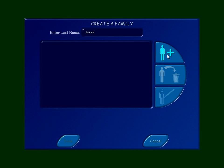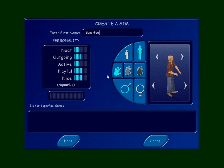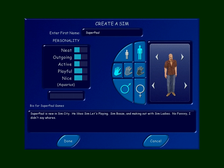The first one will be Super Paul. This is about the best I could find — I wouldn't wear those kind of shoes, but I kind of like the jeans and the flannel shirt. And the bald — I don't really have a goatee and a mustache, but I used to have one like that. I'm kind of neat, kind of outgoing, kind of active, a little playful, a little nice. Super Paul is new in Sim City. He likes Sim Lutz Plane, Sim Boos, and making out with Sim Ladies. That's Super Paul's setup.